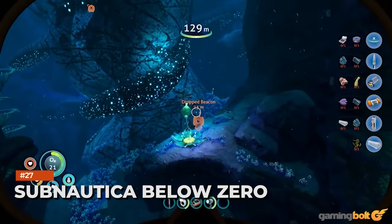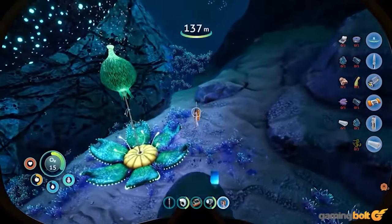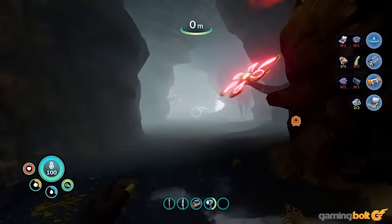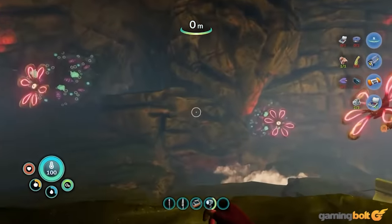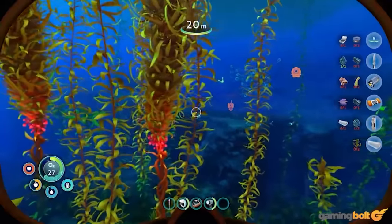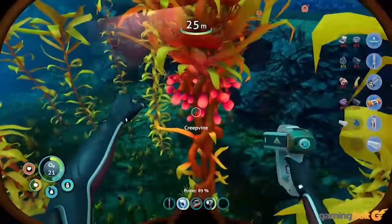Subnautica Below Zero: Subnautica was one of the very few games that managed to combine its amazing gameplay loop with a compelling story, and those merits have been expanded further upon in Subnautica Below Zero. Below Zero's planet 4546B is filled to the brim with mysteries waiting to be uncovered, alongside unique wildlife that continues to be more threatening as you wander into its furthest corners. Below Zero is a worthy sequel in all ways, and fans of survival games should definitely give it a shot.